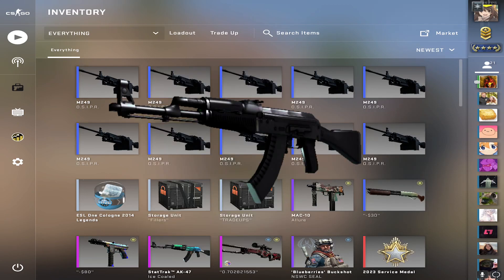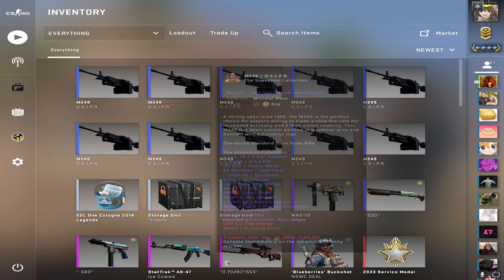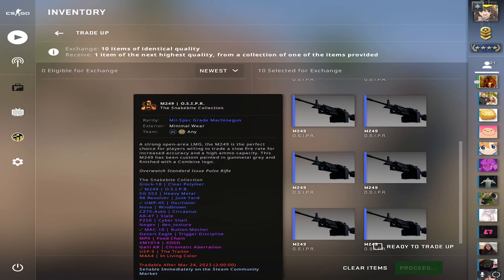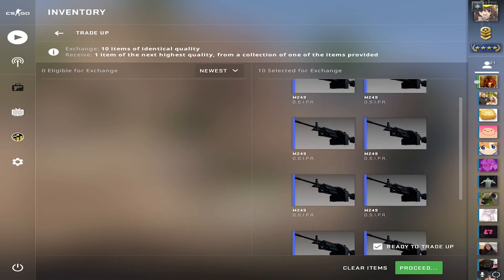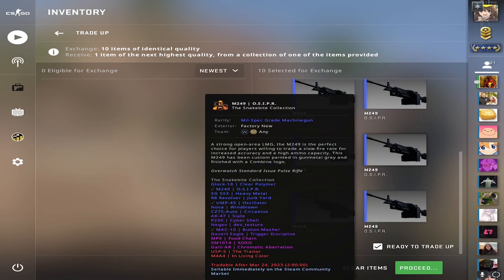I'm gonna keep throwing the AK Slate trade-up in there until we hit it. For this one, all the items are gonna be out of the Snakebite case, and you're gonna want the float to average out to under 0.07. This is a 20% chance to hit the AK Slate. You're also gonna want to make sure to keep the cost of the skins under $3 to make it the most profitable.